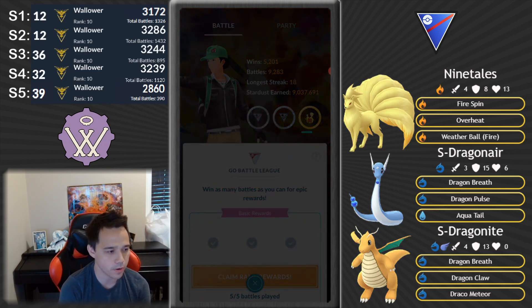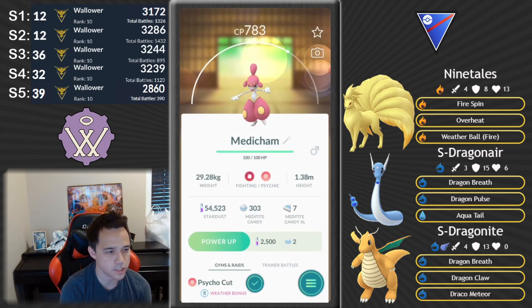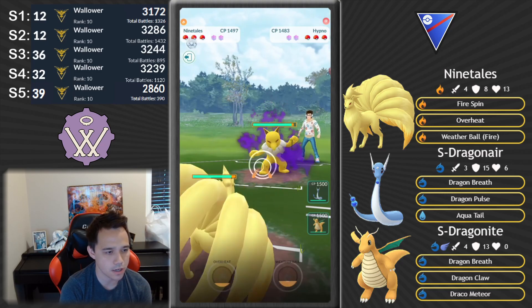We're gonna pull out four wins. The only loss here was to Alolan Grimer — shiny Alolan Grimer. We take those. And here we're gonna see a bug — this is the Medicham icon — the last set. In comes Shadow Hypno. I'm not able to attack for a little bit, but we're going anyway. Hypno is one of those neutral leads, so I like to soften it up a little before we go. We charge the Overheat.